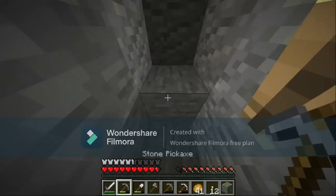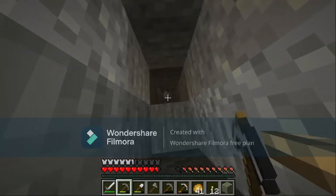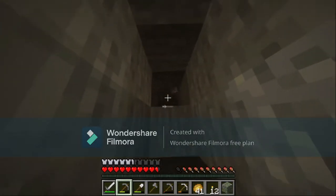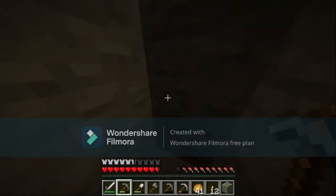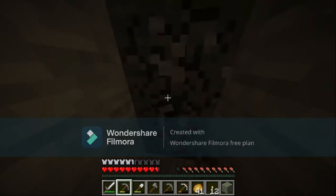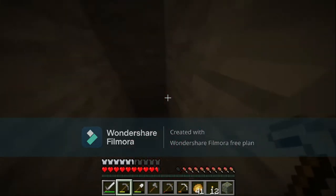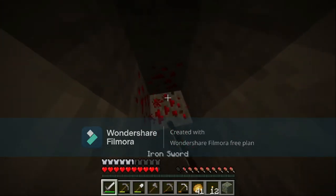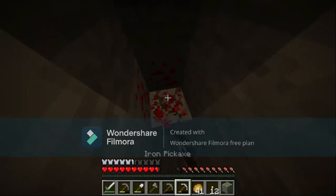I hear something — oh please don't tell me that's lava. I don't want to mine down where I am just in case I mine too far and fall in. I thought this was iron — no, it's just... I can't remember what it's called. I should have brought my iron pickaxe because there's a lot of this and I can't mine it with what I have. Wait — I do have an iron pickaxe. Perfect.